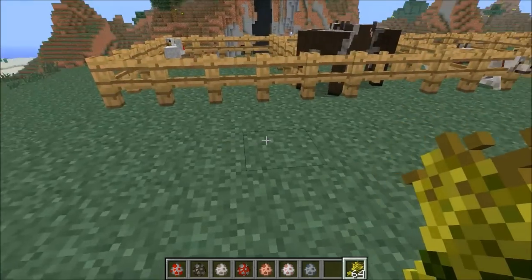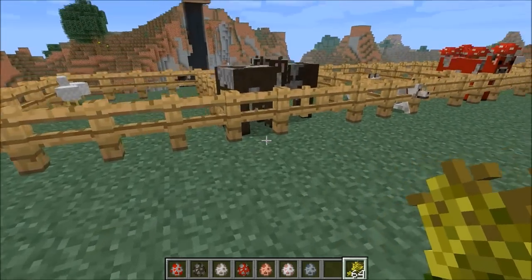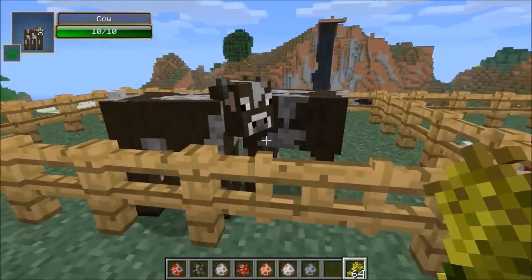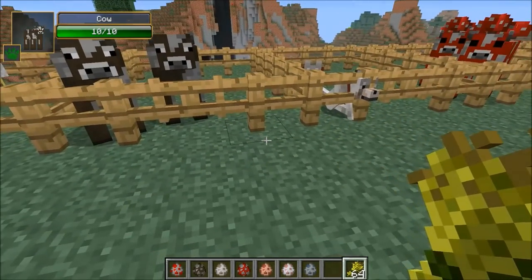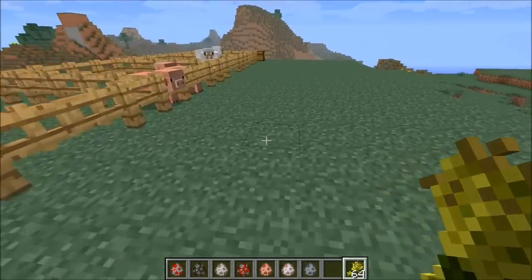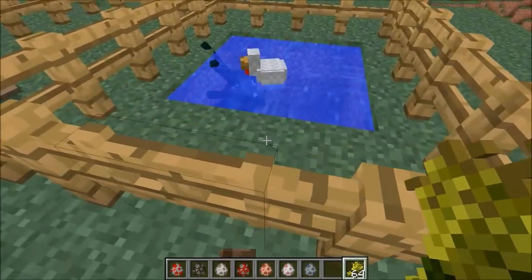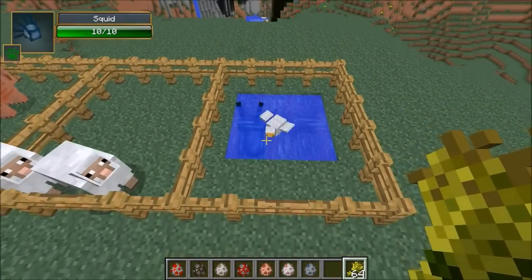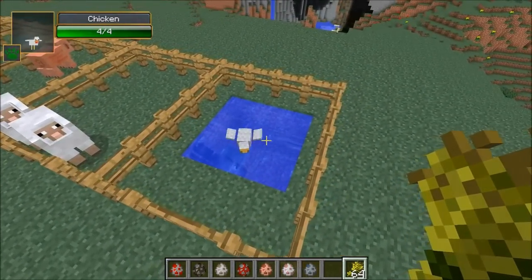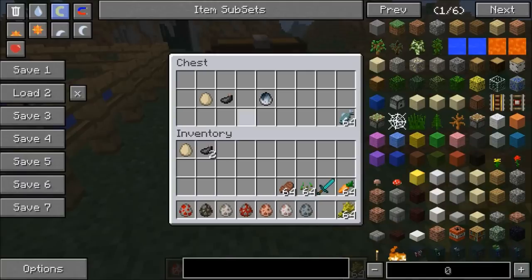So the Baby Animals Mod adds in new models to the babies in Minecraft. Because normally a baby cow looks exactly like a cow, just smaller. But now they actually have their own texture and look really cool. But the Squickens Mod - very strange, very very strange mod. See that squid and that chicken over there? They're in love. And when a chicken and a squid are in love, they make a squicken. You need to grab yourself an egg and an ink sack, and that will get you a squag.